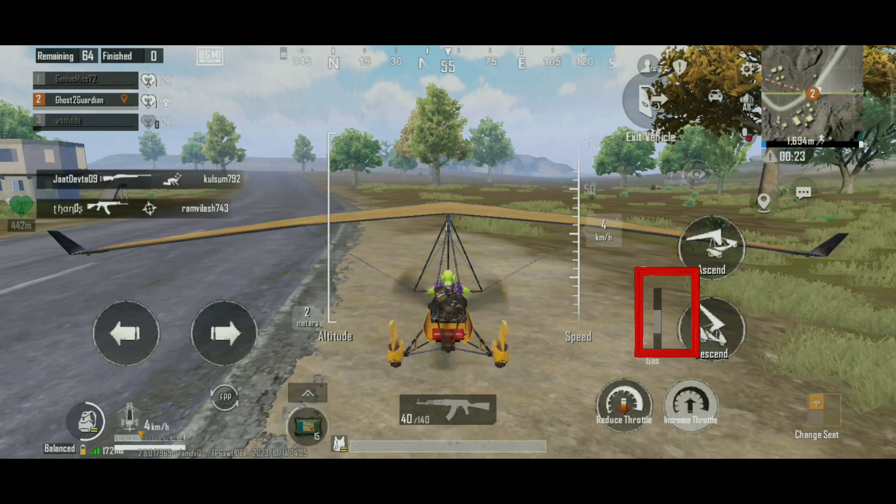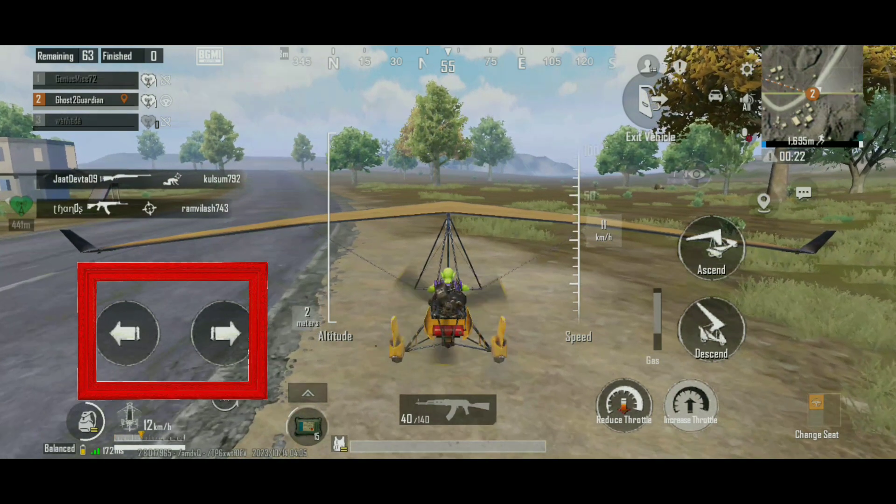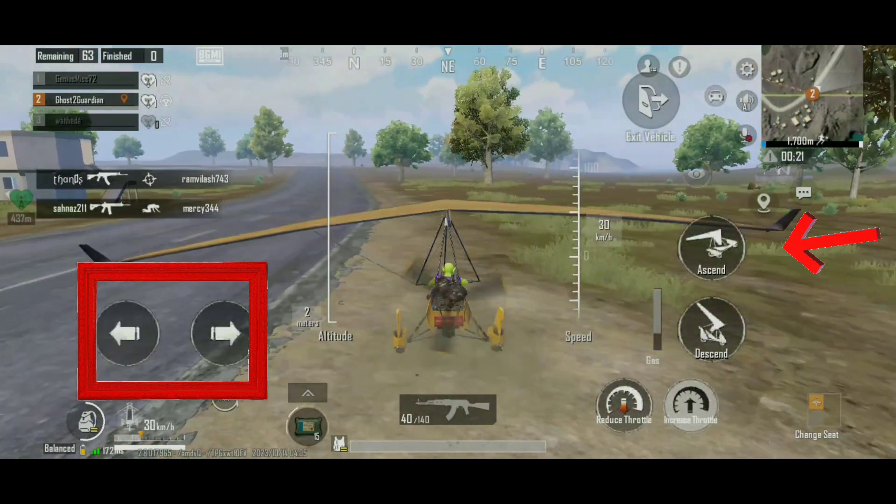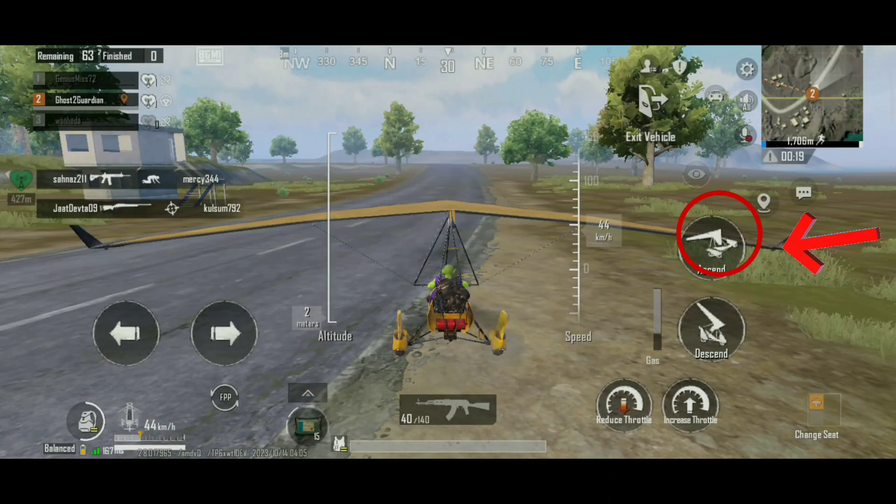As we can see, the glider is moving. Use the directional key to direct the vehicle and press the ascend button to ascend the glider.